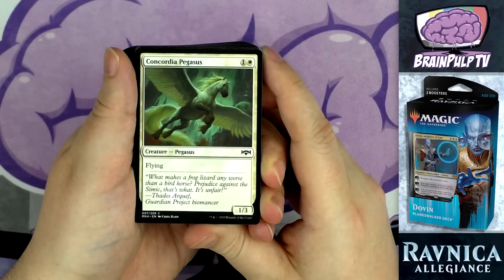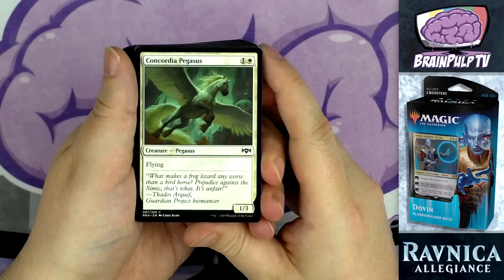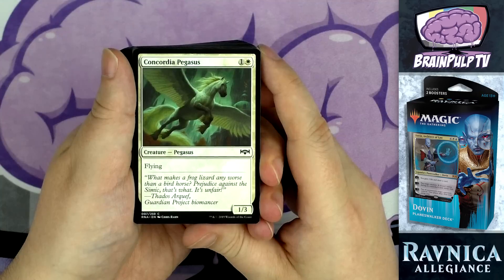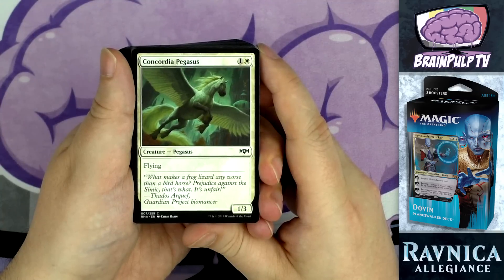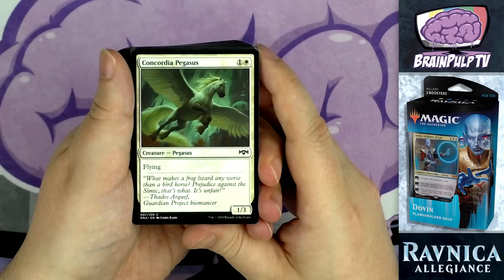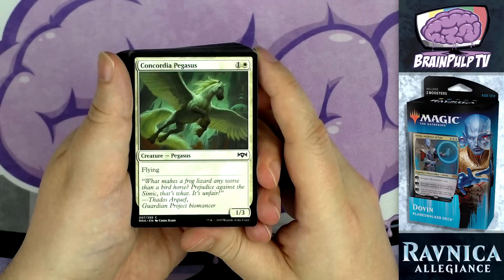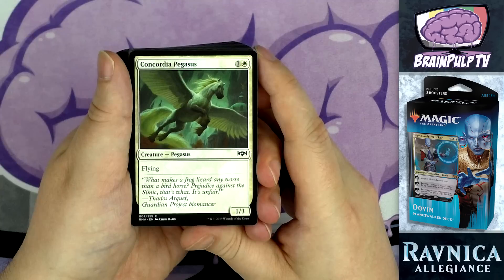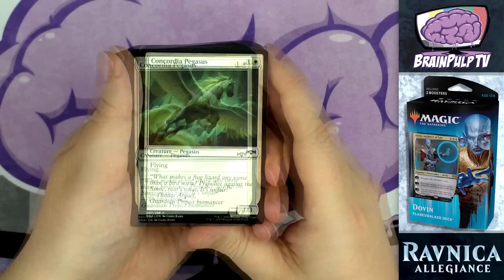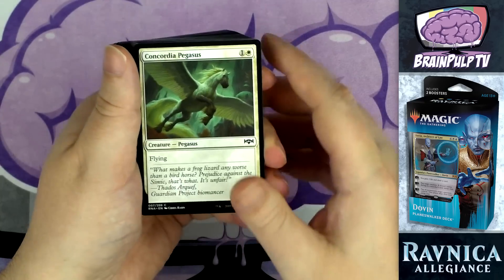That's it for the exclusive cards. The rest of the deck uses cards available in regular Ravnica Allegiance packs. First up among the creatures: three copies of Concordia Pegasus — for one and one white, a 1/3 flying pegasus. It's a pretty vanilla creature, but it supports one of the deck's two main themes: flying creatures. The strategy is to fill your board with smaller flyers and swarm through the air to beat your opponent to zero.